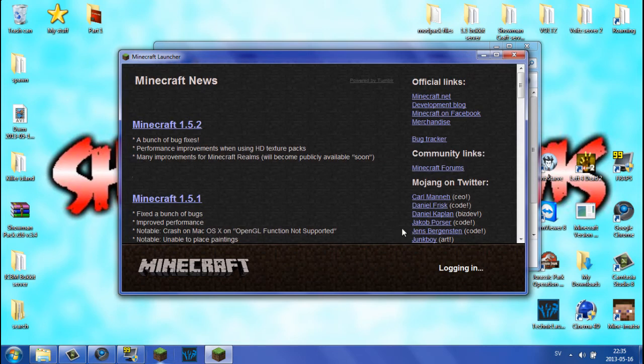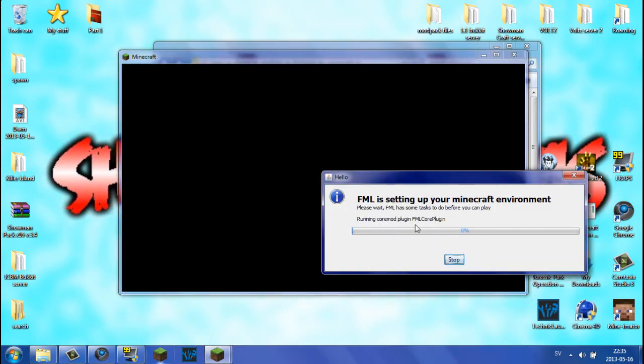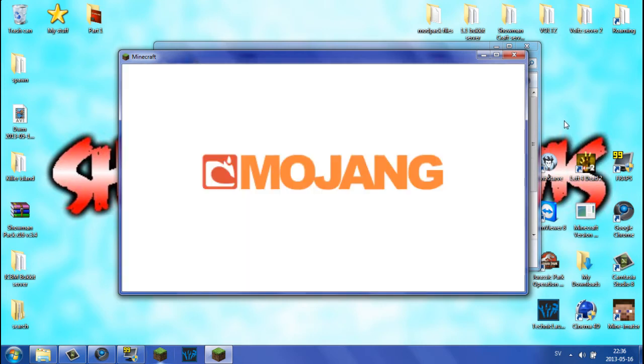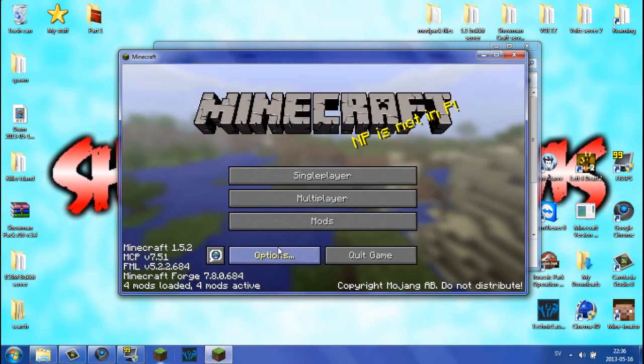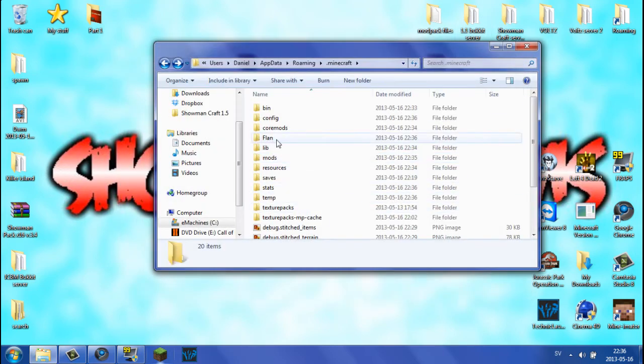Let Minecraft run once again. As I told you before, the long loading will just take a second this time — not the same as the first time. And as you can see, that was pretty fast. After running, you should have four mods loaded. If we go into Mods, we have the Flan's mod listed. Quit the game again. Now we have the Flan folder — go ahead and open that.